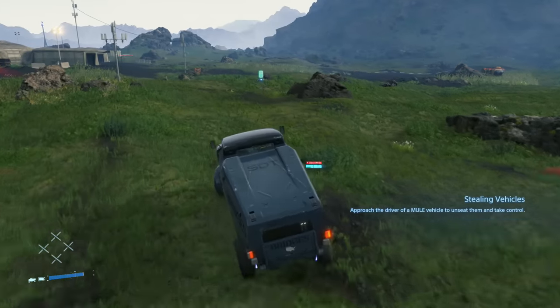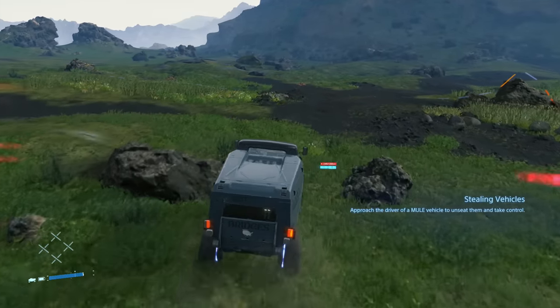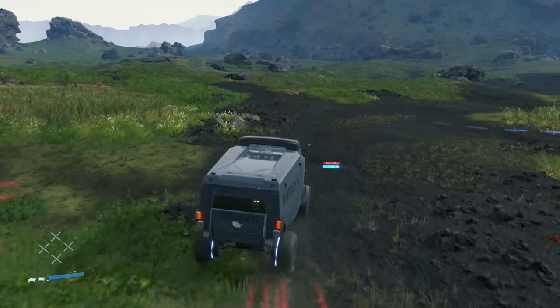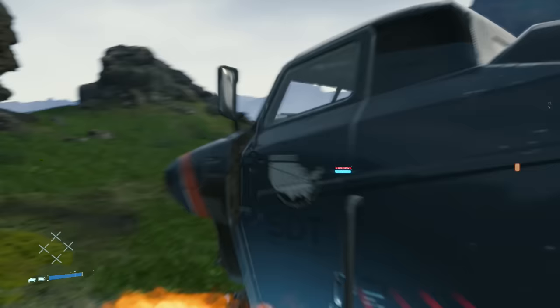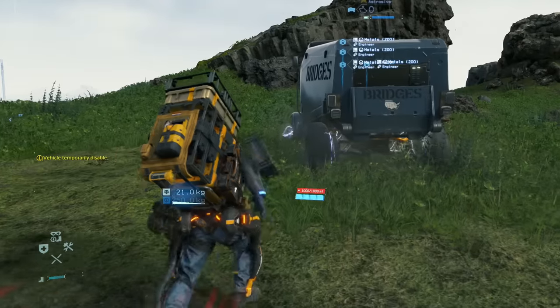Mules tend to throw spears where they anticipate you'll be, so if you change directions every couple of seconds or run at a slightly different angle they usually can't hit you. If they do shock you while you're in a vehicle, it'll shock the vehicle and not allow you to drive it for a few seconds, and it'll kick you out.